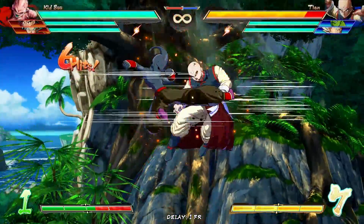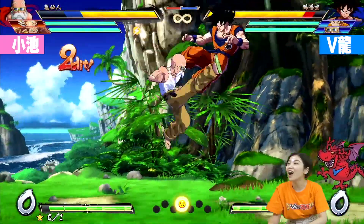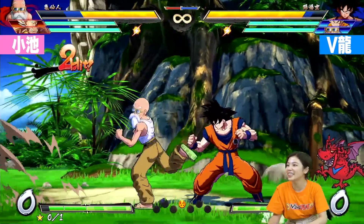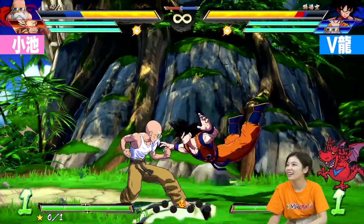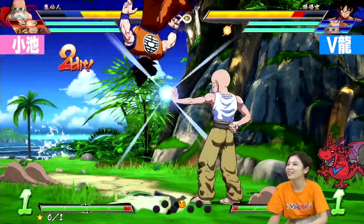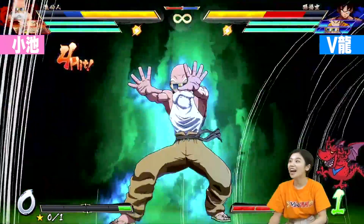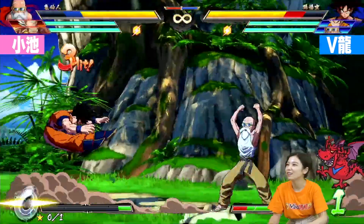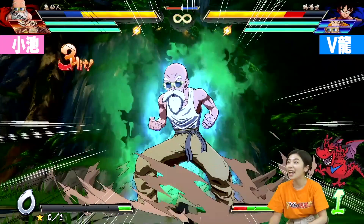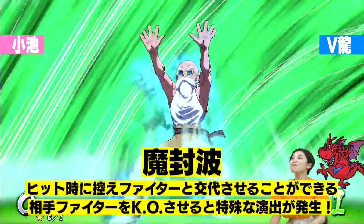The reverse Kamehameha is actually a combo starter, so it works just like a Superdash. If Master Roshi reverse Kamehamehas into an opponent, you can actually press a button afterwards. Here we see the player mashing the medium attack button — that's a standing medium into crouching medium, into a special move that actually crosses up the opponent. I believe that will be quarter-circle forward medium, and then the Mafuba. In a previous video, I did say the Mafuba was a level 3 — that is not the case. It is a level 1 super. That was just a wrong assumption on my part because of how elaborate the animation is.